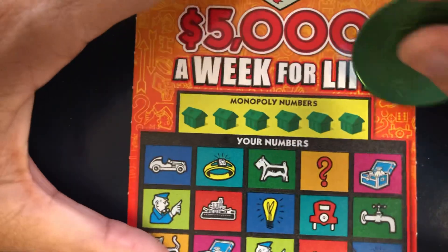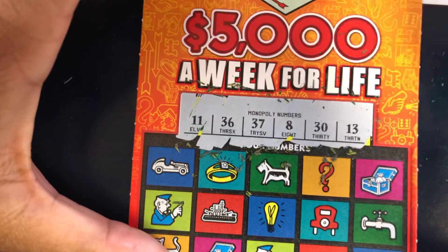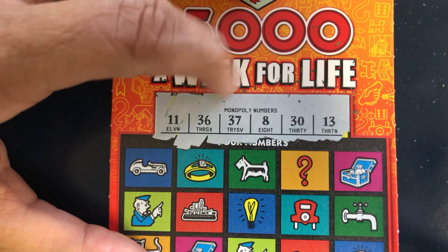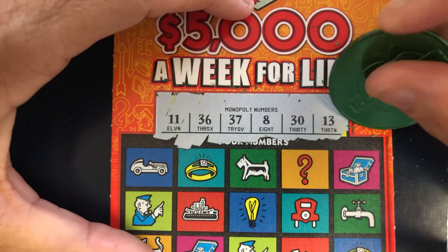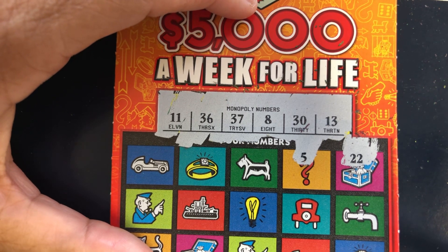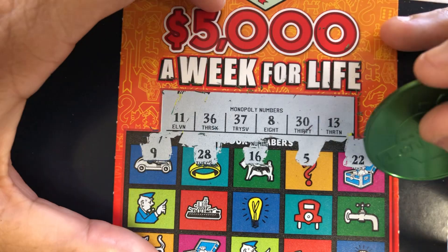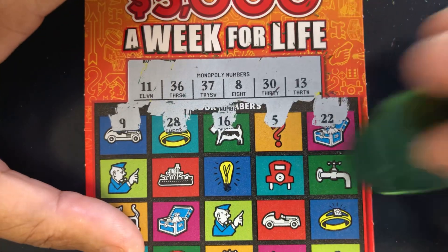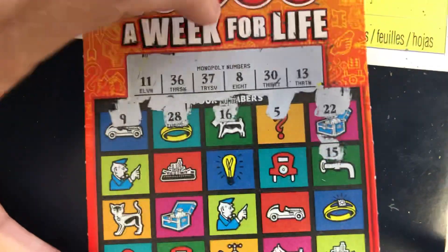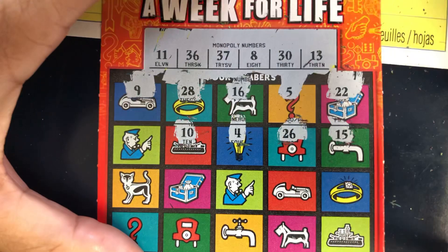We got ticket number two. Let's see what we got here. Take a sip of tea. Our numbers are 11, 36, 37, 8, 30, and 13. Come on, can we go back to back? We got a 22 and a 5 — we have no 20s. 16, no. 28, nope. Nine — one off. 15 — no 15. 26 — no 20s. 4 — no 4. 10 — one off. I bet we'll have 20 and 40.